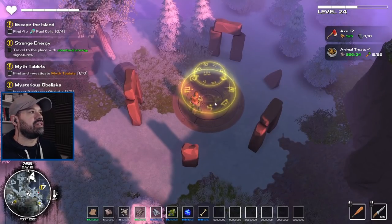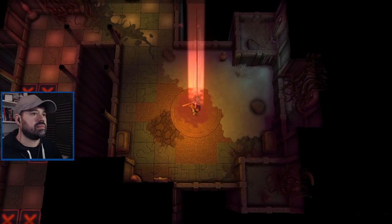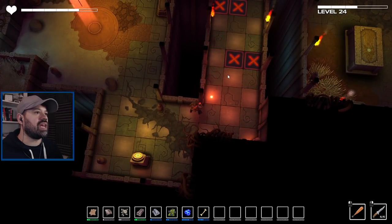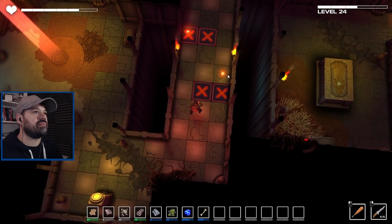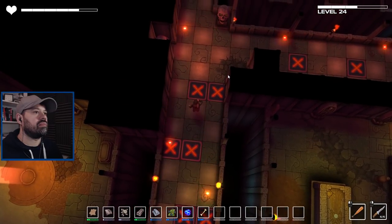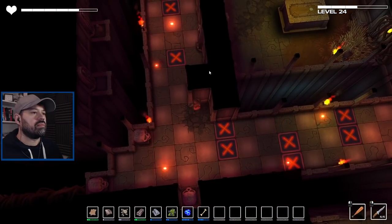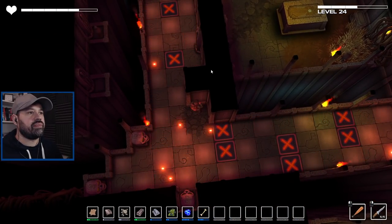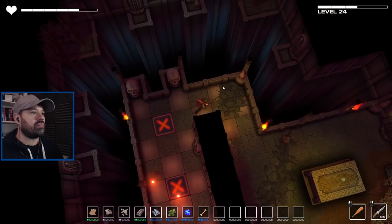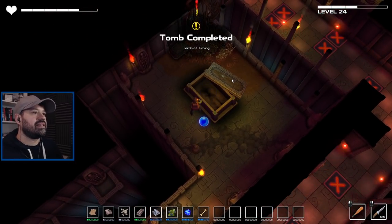Nice, we have another tomb — let's descend. I'm assuming we cannot step on the axes and have to avoid being shattered. We made it around the next corner and that's it.